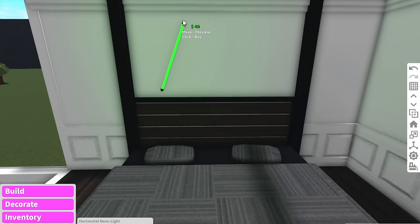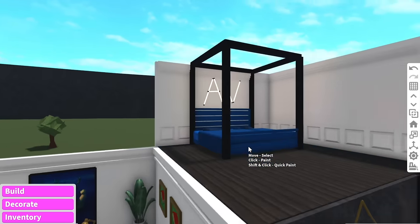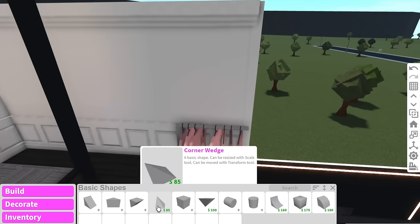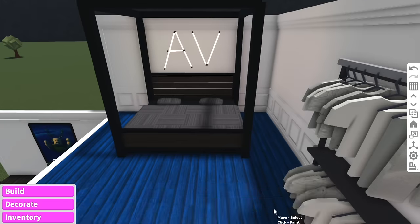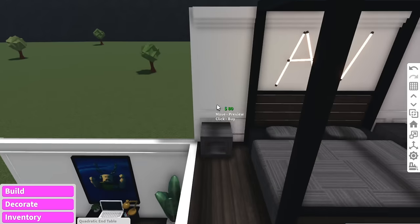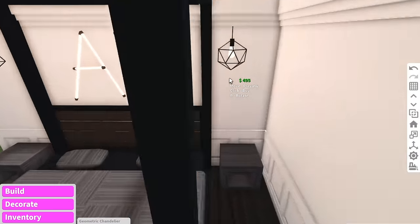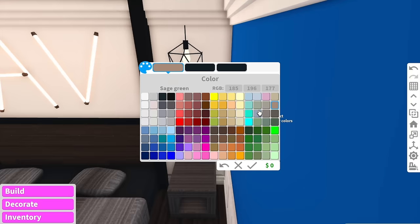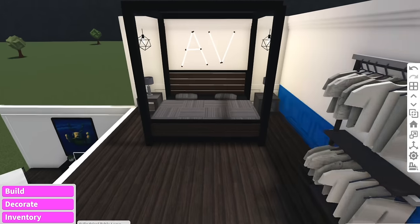For the lights you guys are going to laugh — I'm literally going to put my initials AV, Alaska Violet, on top of the bed. Now I have my clothes rack in the corner — if you want to stack clothes racks you just have to add a basic shape, and just like that we have our clothes. I'm going to add some geometric chandeliers at the back — I feel like it'll turn out really nice — and then add some lamps on the table.